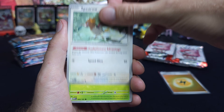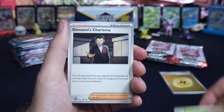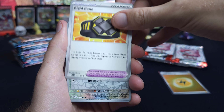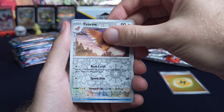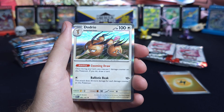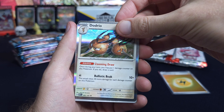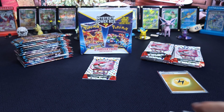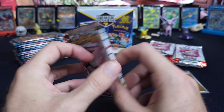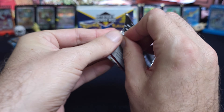Charmander, Spearow, Bellsprout, Giovanni's Rhydon, Rigidband, Firo. My goodness. Seedra, Dodrio. Wow, that would have been a really bad pack. That was a poster pack — plus the first two. This has been the poster pack, plus the first two, from a mini booster bundle.